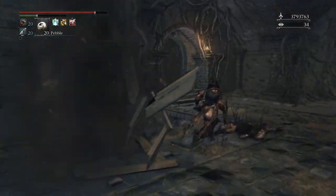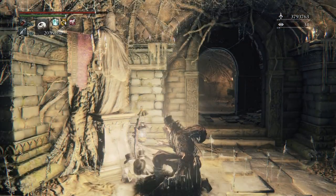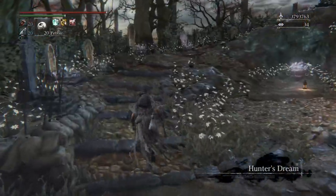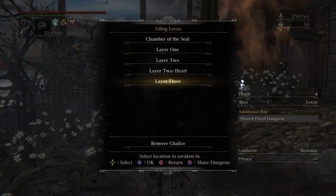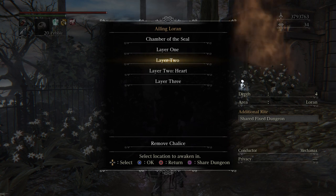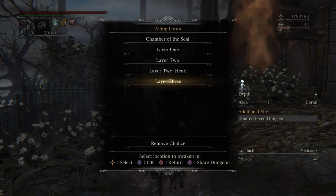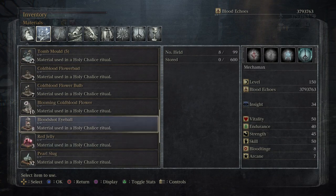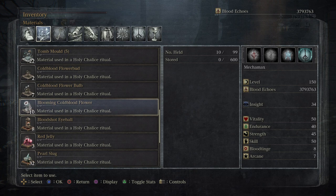There you go - that is how you farm for those items. Very easy. So if you guys need sage's hair, go to this chalice. Sage's hair is found in the ailing Loran - this is the very first ailing Loran by the way - and you have to go to layer three. Do the exact same thing I just did and you'll get sage's hair, cold blood flower bud, and blooming cold blood flower.